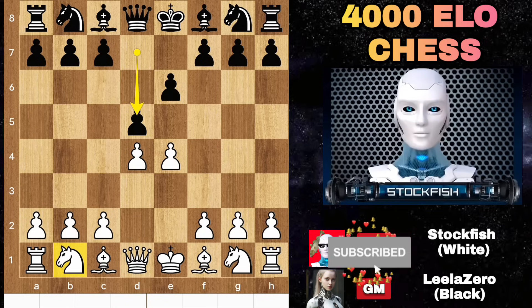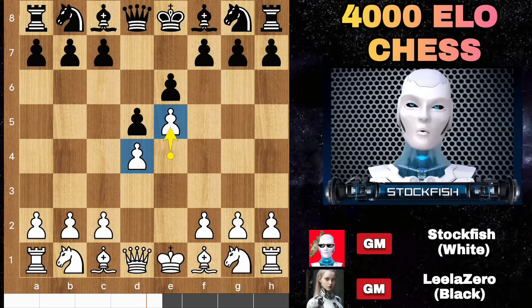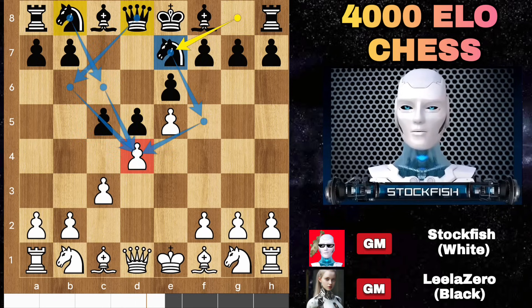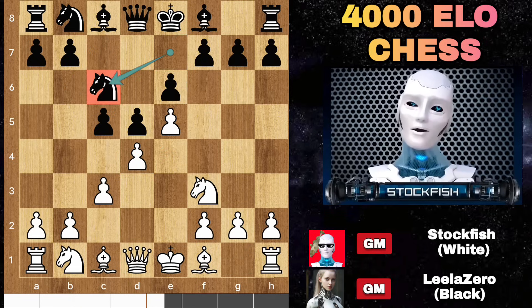Being a robot doesn't mean that I don't have emotions — hope you get what I am trying to say. I play D5, C5 advance variation. C3, knight E7. She can go with knight C6, queen B6, and knight F5 to pressure the backward pawn. Knight F3 and she played knight C6 instead of playing knight F5.